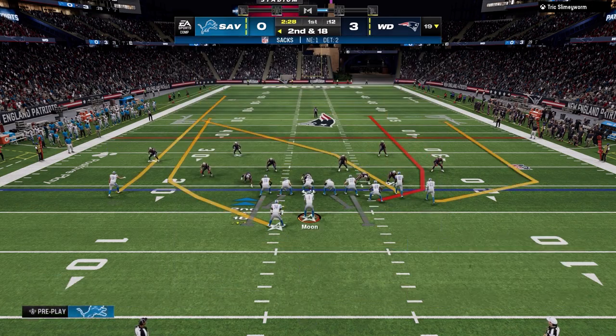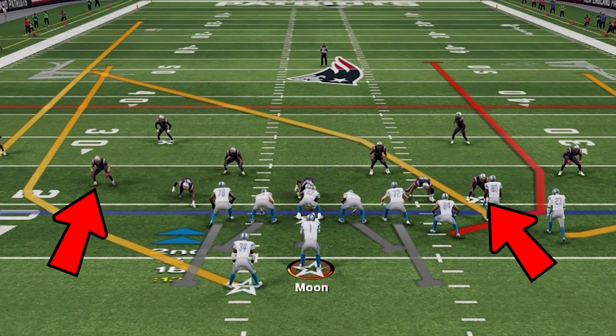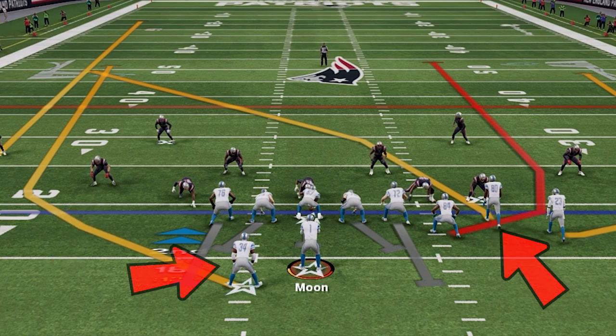This play is going to allow me to attack my opponent's defense where he's going to be blitzing both of his slot corners, so our slot wide receiver on the right and our running back are both going to attack the middle of the field to exploit this.